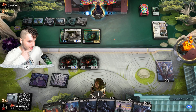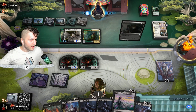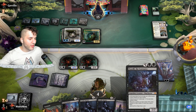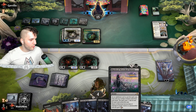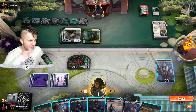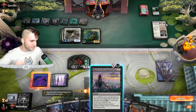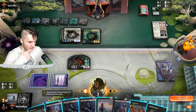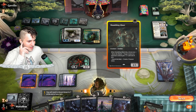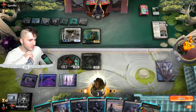Jukai Naturalist is definitely not good. But this March of Wretched Sorrow is going to be able to save us. As long as they can't give it Hexproof, I don't care. We've got plenty of cards to exile from our hand. Let's draw a card and lose a life — I'm not worried about it, we've got a March of Wretched Sorrow. I think what we can do now is just drop the Shambling Ghast. Let's go ahead — I'm looking to use March of Wretched Sorrow. We can exile literally everything.